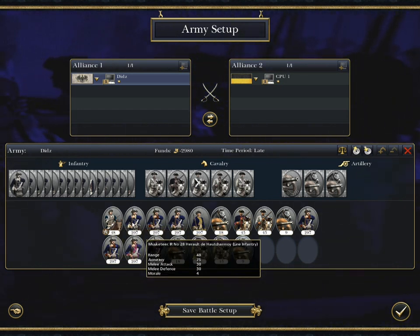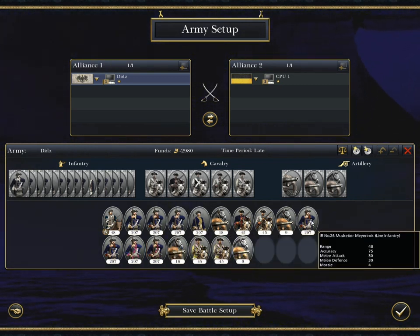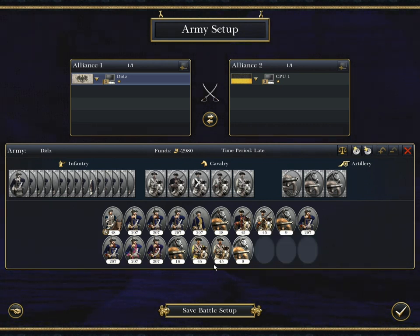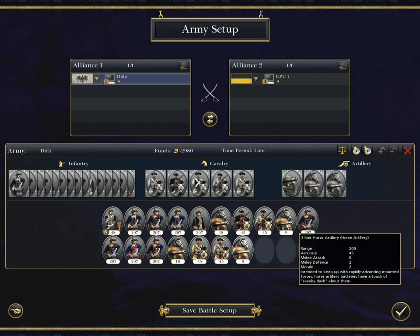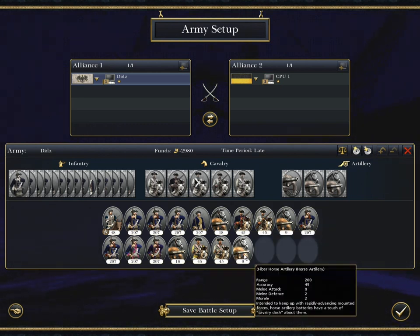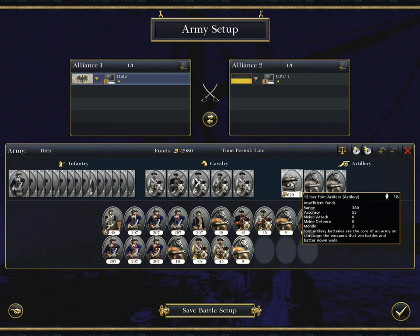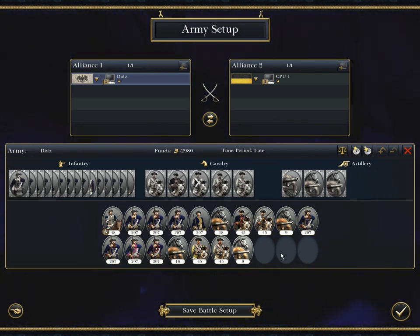This is the army I've selected. It consists of a general, eight battalions of infantry, two regiments of dragoons, two regiments of heavy cavalry - cuirassiers in fact - and then I've added three batteries of light three-pounder or six-pounder artillery. I didn't choose the twelve-pounders because I wanted to represent battalion guns rather than heavy field artillery. So that's the Prussian army.